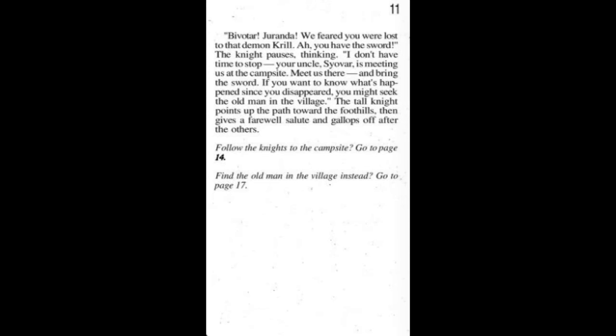I just had to re-enter my Bandicam key. 'Bill — Bivatar — Duranda. We feared you were lost to the demon Krill. Ah, you have the sword.' The knight pauses: 'I don't have time to stop. Your uncle Syovar is meeting us at the campsite — meet us there and bring the sword. You might seek the old man in the village.' The tall knight points up the path towards the foothills, gives a farewell salute and gallops off after the others. Should we follow the knights to the campsite or find the old man in the village?